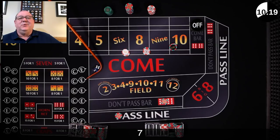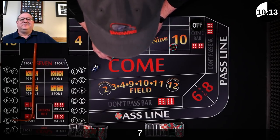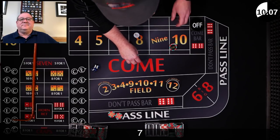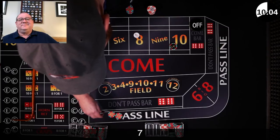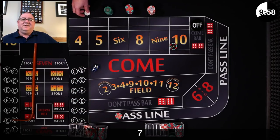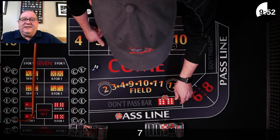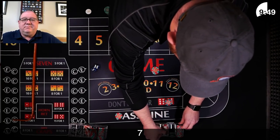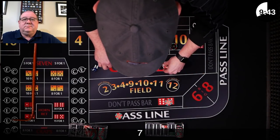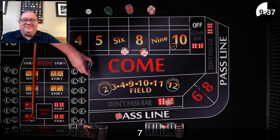I'll link to his channel down below — you should definitely check it out. Seven on the come out — down come your bets. I'm going to win on my pass line and win $20 for my lay, and $1 to go back up. I'm going to chase a little bit — $5 on the don't pass and $18 on the 6 and the 8. That come out seven hurt.